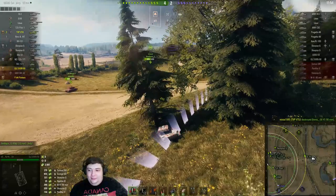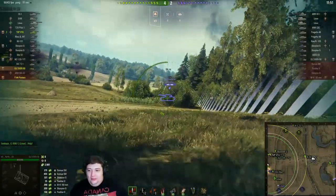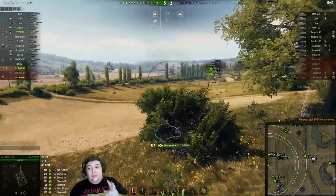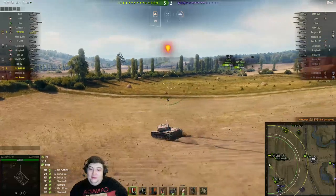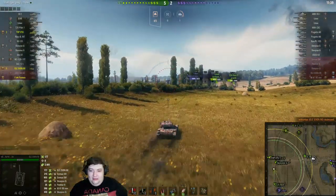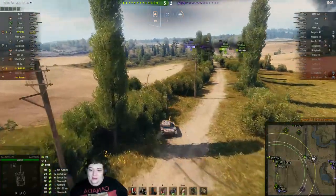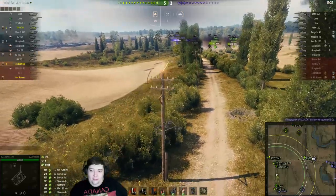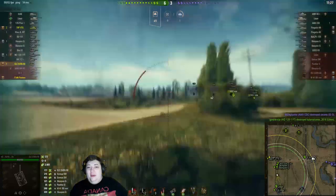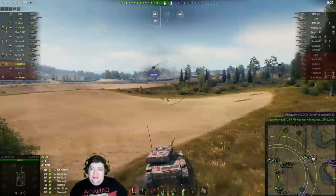He accidentally knocks a tree over and spots this guy, then pulls back. There were two bushes between him and the scout but that didn't work — the second bush was close enough to the ELC that it spotted him through it. Oh wow, we're at 4,000 spotting damage barely three minutes into this game — not even three minutes in — and there's still a ton of enemies left on the board.